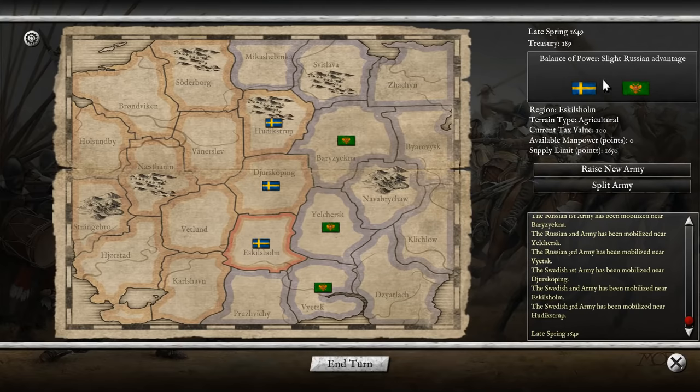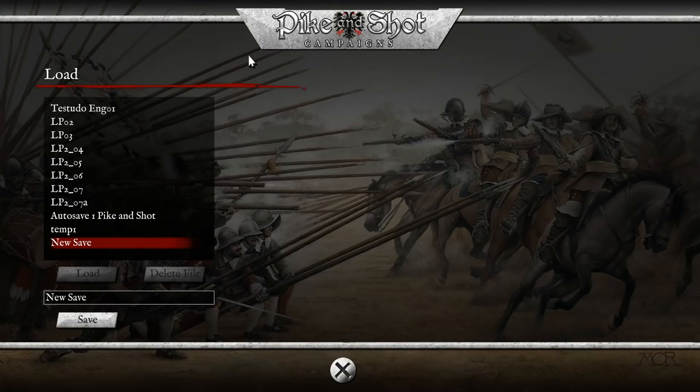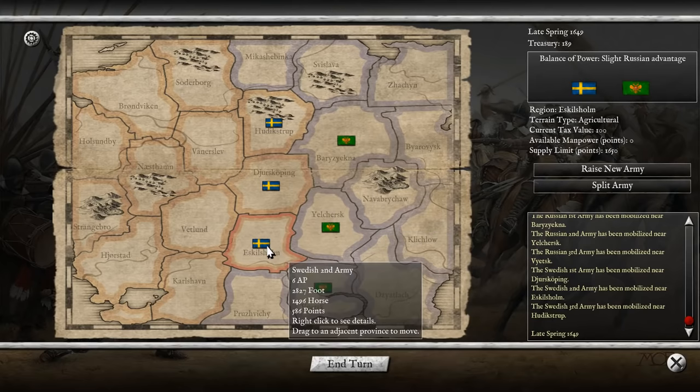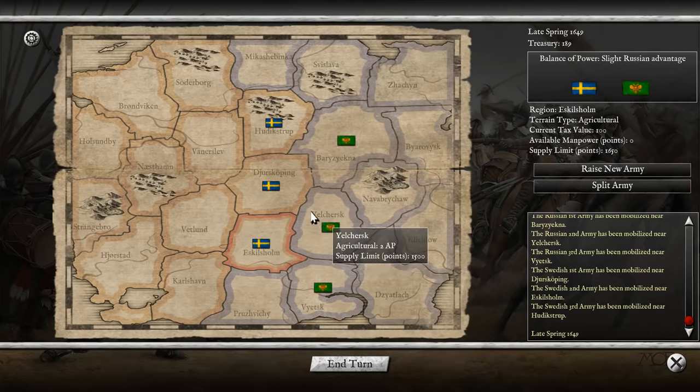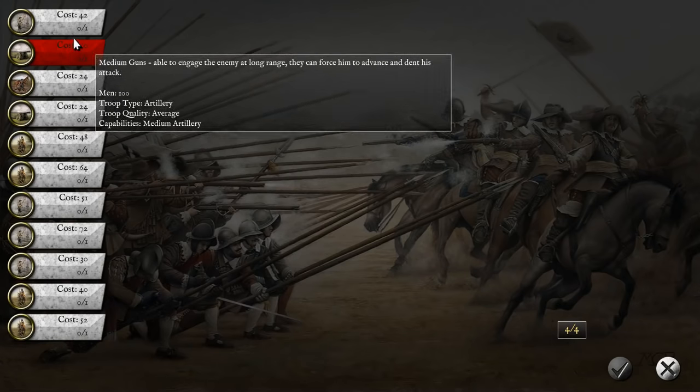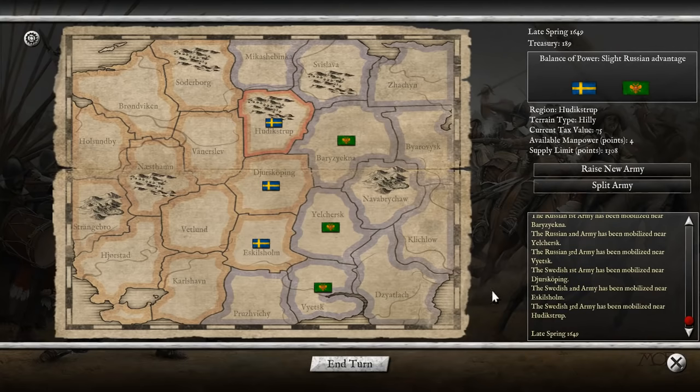I'm playing on medium difficulty — the third option of five, dead in the middle. Some people would consider this the harder difficulty level. We only have 440 points here compared to 860 — 600 to 800, and 500 to 900. We really are disadvantaged. We don't have money to raise more armies. I guess we'll have to play defensively at first — I'll just end my turn.